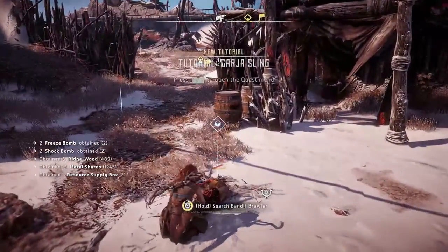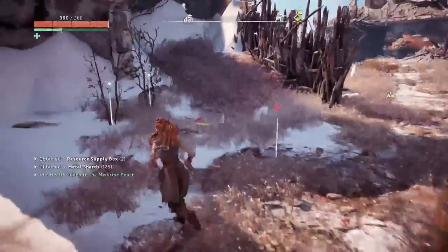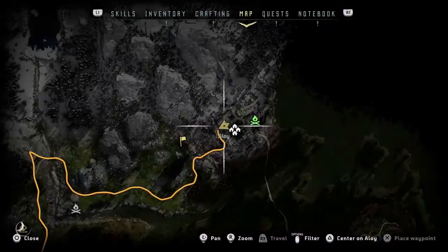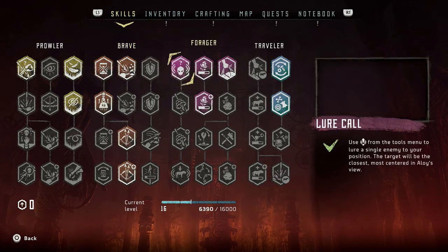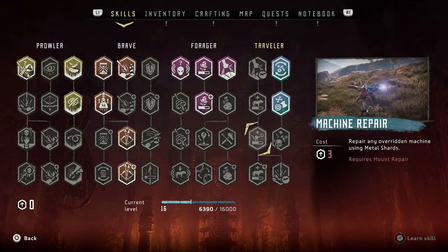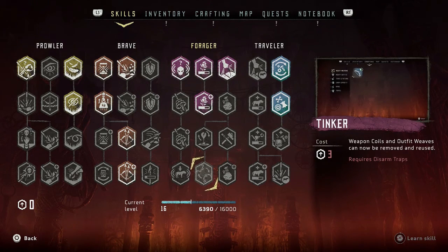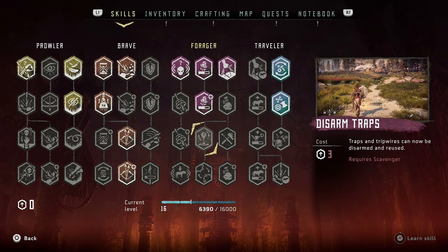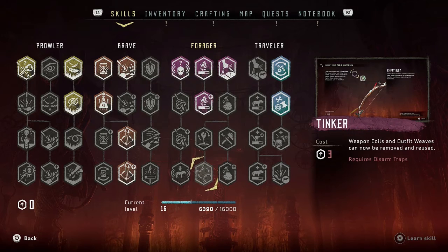I have new equipment so we'll take a look at that and see how we can play with it. I need to find my skills — I need to get the one skill that allows me to remove... yeah, Tinker: weapon coils and outfit weaves can now be removed and reused.